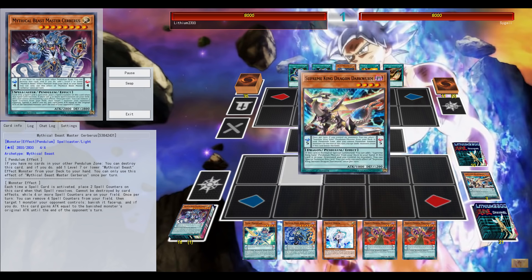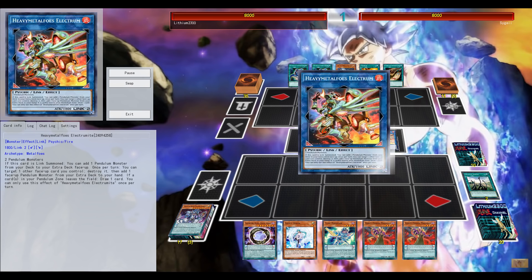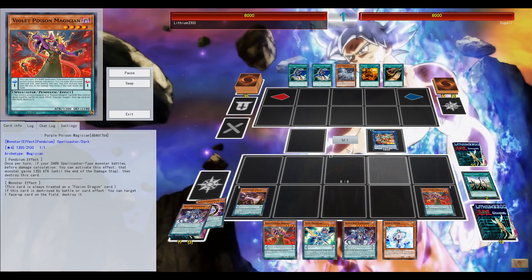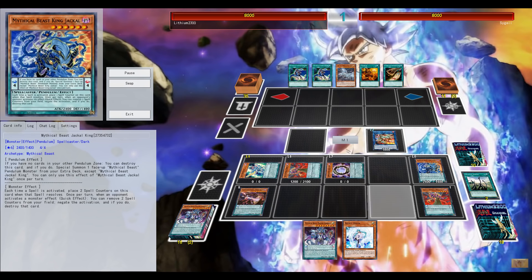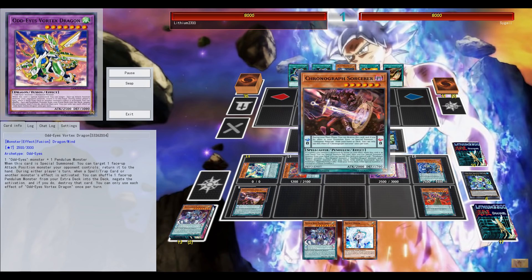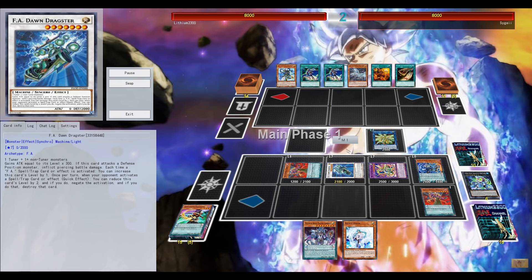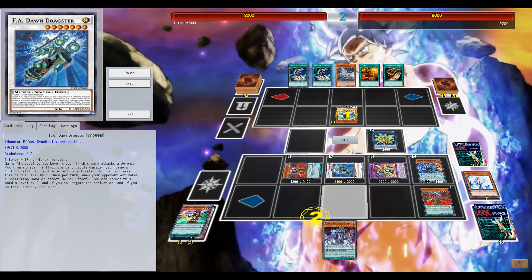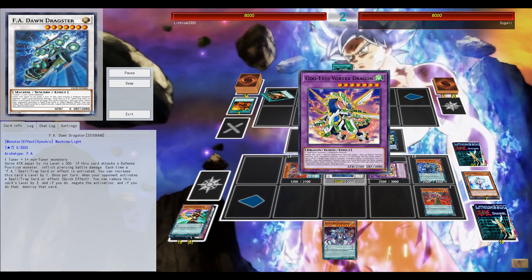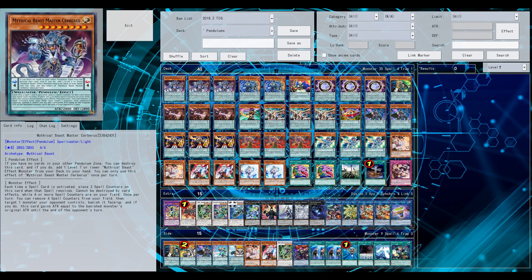Last example — going first with Pendulum Magicians, it's super easy to establish some board. Especially with Chronograph Sorcerer, which gives me the level 3 from my deck, making sure I still added it in the deck after banishing half with Desires. Getting Metaltron on the field, the FA — so potential 2 negates here with the FA and Odd-Eyes Vortex Dragon, plus the level 6 Mythical Beasts giving monster effect negation depending on how many spells have been activated. And also one hand trap in hand — more than enough.